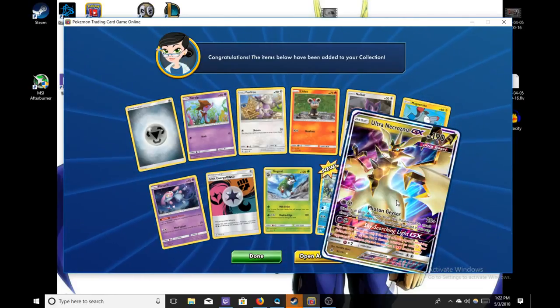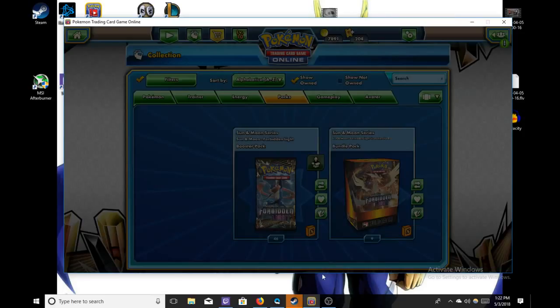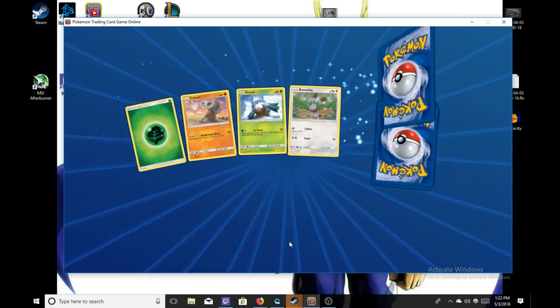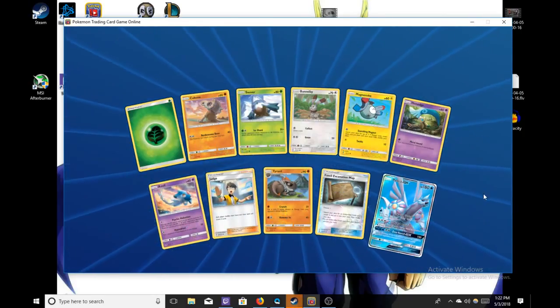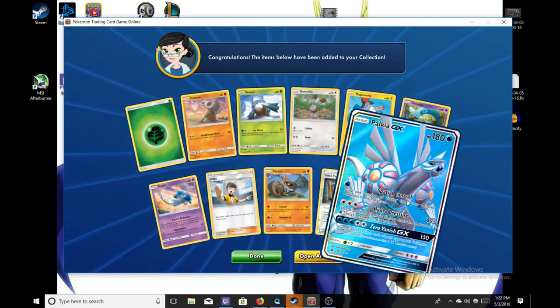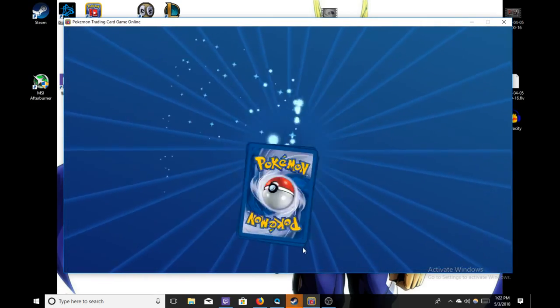Another Alter Necrozma — this is broken! We only need three, so if we get any more they're up for trade. Can we get a Beast Energy now? I'm done with the Alter Necrozma. Beast Energy and Diancie would be pretty much just what we need. We have every single Palkia — the regular, the Full Art, and the Hyper Rare. Well, at least the Full Art looks the best.